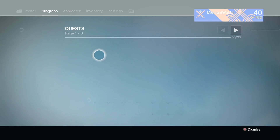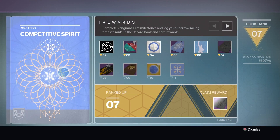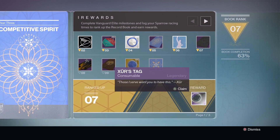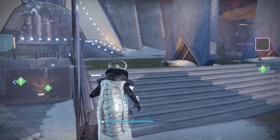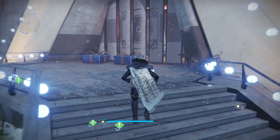Now the first thing you want to do is get Novomortis first, and then you can unlock the quest to get the Abaddon, which is the solar one. To get the Novomortis, the first thing you want to do is make sure you rank 7 in the Competitive Spirit record book, which is the record book for the Dawning event. You get this item right here called Xur's Tag.